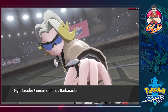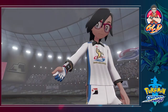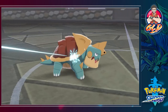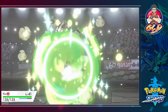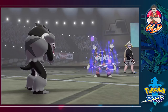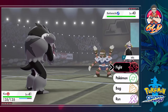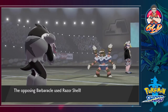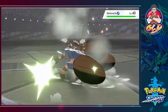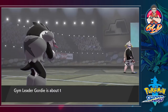He comes out with a Barbaracle - I think that Pokemon is a water type too. I've got the Pokemon for him - let's go, Kliss! Here comes a Shell Smash, which lowers its defenses to increase its attack and speed. Got to act quickly because these attacks are going to be sharp. Let's go straight for Seed Bomb. Here comes Razor Shell - that hits us pretty hard. The defenses have gone down, and we get some experience points.